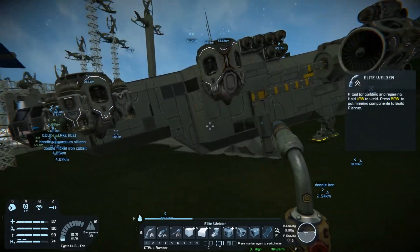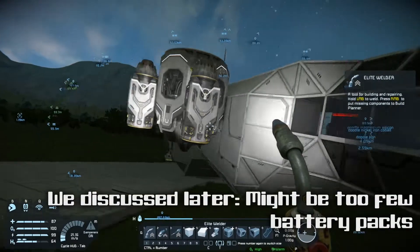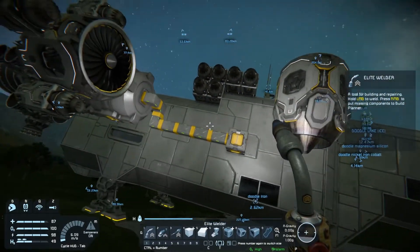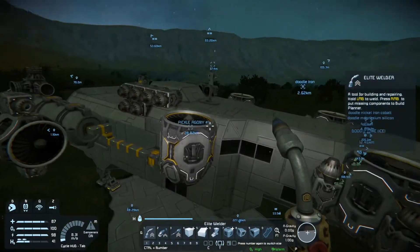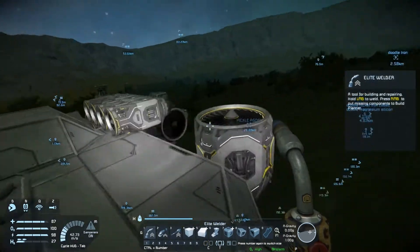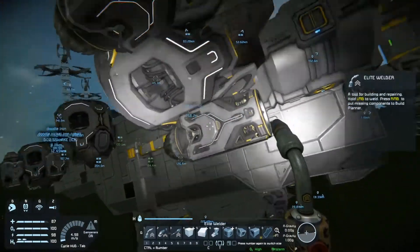The solution is it needs more thrusters — it's just too heavy. You don't have any directional thrusters? No, they're here. You do, but not left-right. Where's forward and back? Forward here — we have three here, three there. Where's backwards? Right there — one, two, three. But this is not enough to shift it.